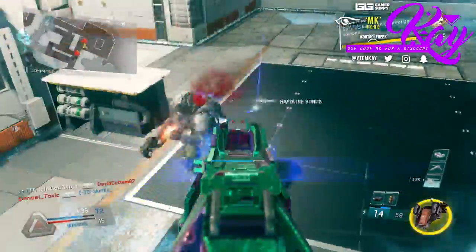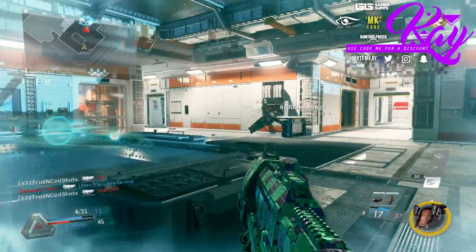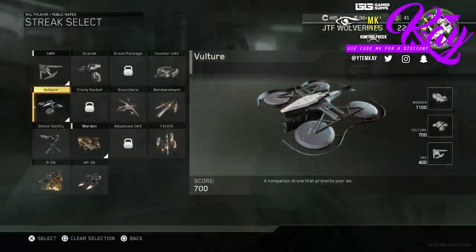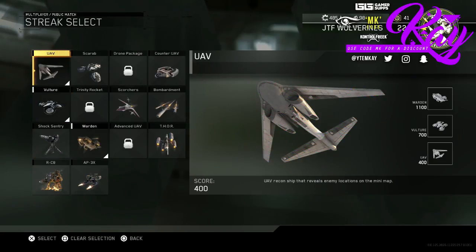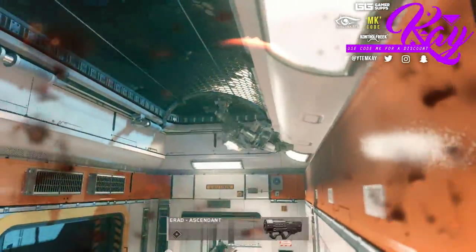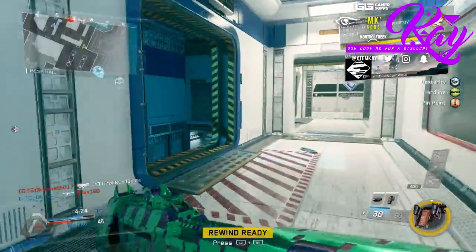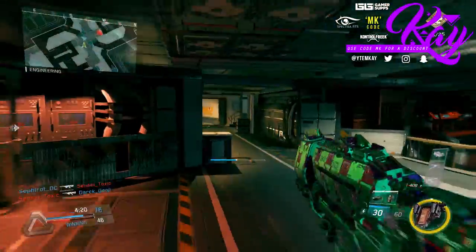I've been switching up score streaks a lot, trying all of them, and I've settled on three that work well together: the UAV, the Vulture, and the Warden. UAV is pretty self-explanatory — everyone runs it nowadays because it makes finding people so much easier. You can flank much more effectively and know where and when enemies are spawning.